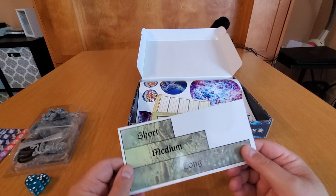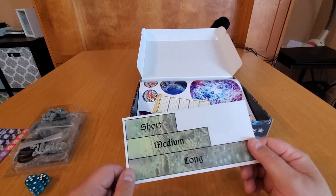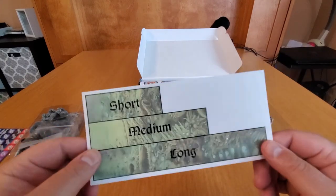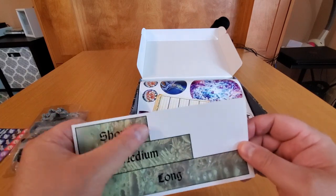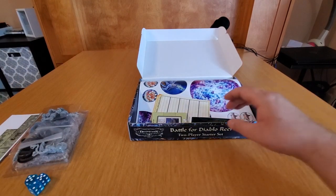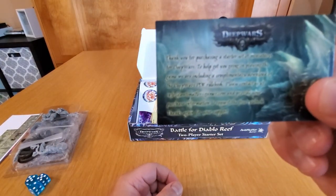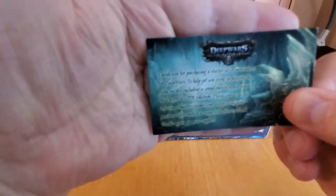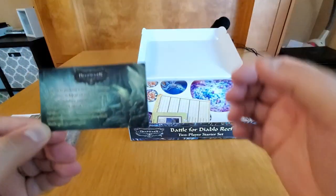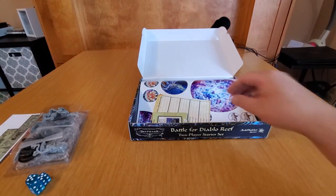If you're new to war games — Deep Wars and Shadow Sea doesn't use a measuring tape, you use these measuring sticks. You cut these out and each model's card tells you what kind of movement stick to use. If it doesn't specify, you use a medium move. There's also a nice thank-you card for purchasing the Deep Wars product — thank you, Antimatter Games.